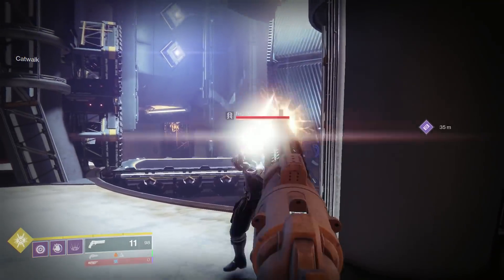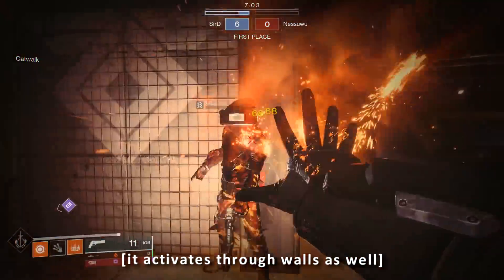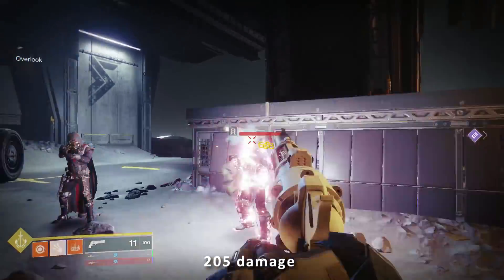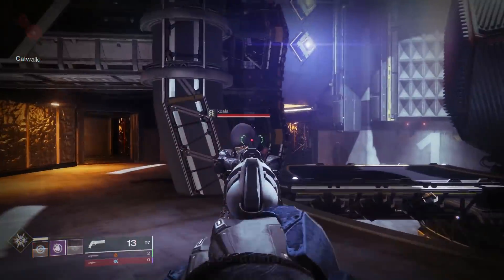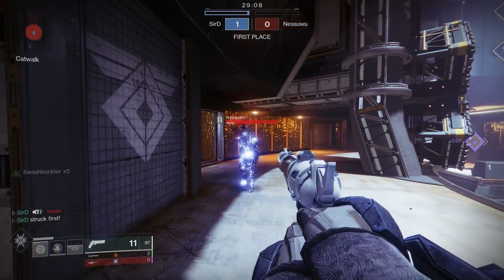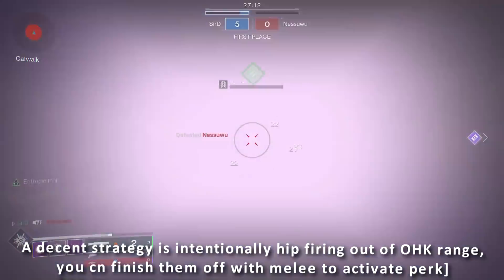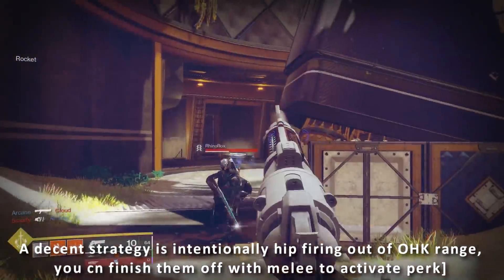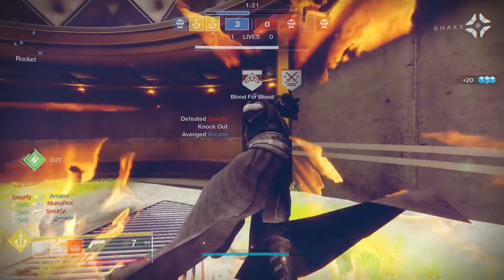Using the debuff, you can do a few different things: you can one-tap with an Ariana's Vow, you can headshot body shot with a max-stack Swashbuckler Spare Rations, you can body shot with a 72 RPM sniper. You can also run top tree Voidwalker so that when you kill someone with your melee kill and someone is near them, an explosion will go off. Because the nearby person is debuffed and taking more damage, you can do a good 60 to 100 damage or more just from the bloom — which is the explosion you get on top tree Voidwalker from killing with any void ability.